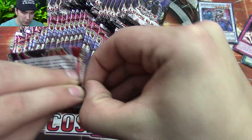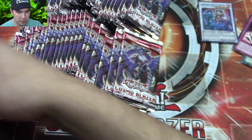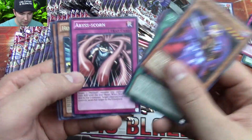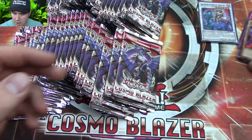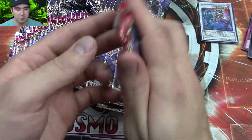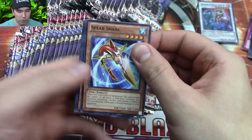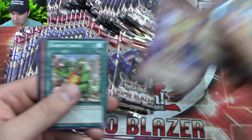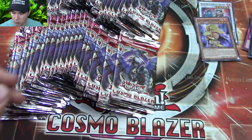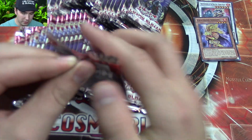48 packs, so that's two booster boxes pretty much. These are loose and random, so I don't think there's going to be much of a ratio here. I would be very pleased to pull a breakthrough skill, preferably an Ultimate Rare one. I did one of these openings before and I did pull one Ultimate Rare breakthrough skill. Another super rare here. I already owned one, so I made two. I'd like to have an even play set of them, which would be super awesome.